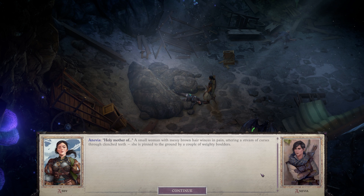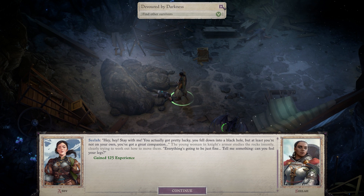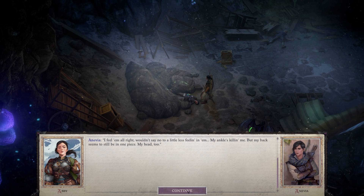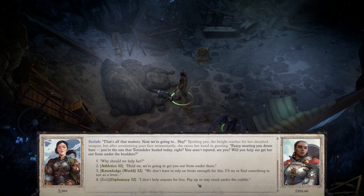A small woman with messy brown hair winces in pain, uttering a stream of curses through clenched teeth. She's pinned to the ground by a couple of weighty boulders. Stay with me! You actually got pretty lucky — you fell down into a black hole. But at least you're not on your own. You've got a great companion. Everything's going to be just fine. Can you feel your legs? I feel them all right. My ankle's killing me, but my back seems to still be in one piece. My head too. That's all that matters.